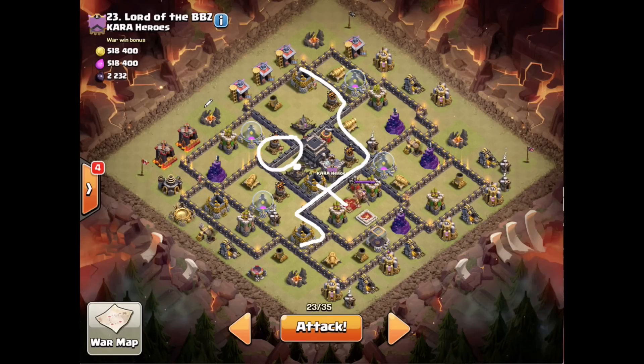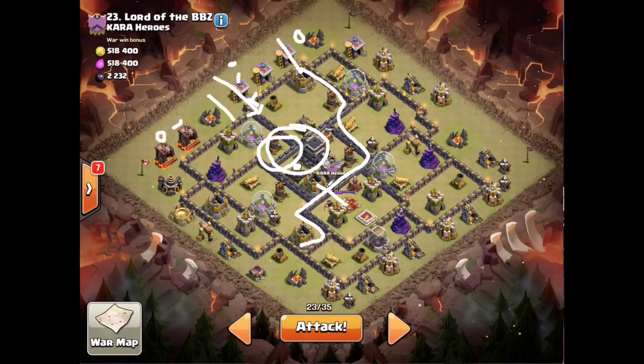I'm going to drop down my golems — one here, one here — wallbreakers after my funnel's created. I'll drop wizards out here for easy funnel creation, king and queen. I'll hold the king for a little bit but let everything move in. I've got a poison spell for the CC troops — I hope it's not a lava hound just because of time issues. I've got a third golem I'll send in. I've got a rage spell, and I'll probably drop the rage when they get in this area to help get towards that queen and take all the high HP stuff out of the way.